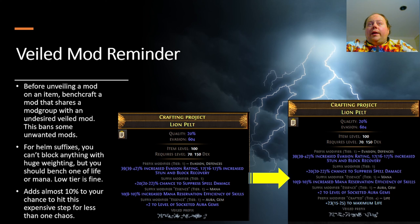So a veiled mod reminder. We're going to be using Veiled Chaos in conjunction with Suffixes Can't Be Changed. Before you unveil a mod on an item, you can bench craft a mod that shares a mod group with an undesired veiled mod — this will ban some unwanted mods. For helm suffixes you can't block anything with huge weighting, but you can and should block one of life or mana, and this can be low tier. If you unveiled the item on the left you'd have about a 32% chance to get the mod you want, and with bench crafted life on it — the item on the right — that goes up to about 35%, about a 10% improvement. This costs less than a chaos, so obviously you want to do it.